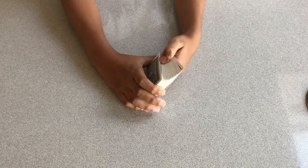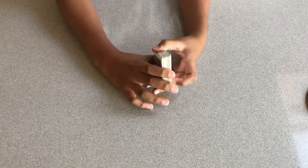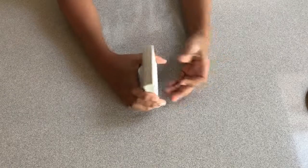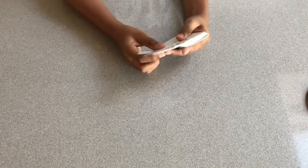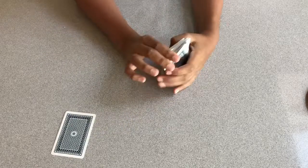Hey guys, we're going to be doing another cool magic trick that you would really like to show your friends. It is called the three piles. Firstly, what you want to do is find a prediction card, but you can't see it, so I'm going to hide it from the camera and find a prediction card — just any random card — and put it down on the table next to me so you guys won't be able to see that card.